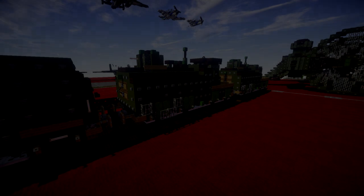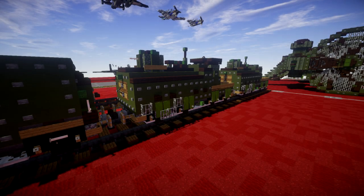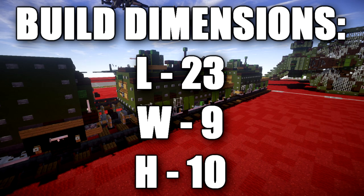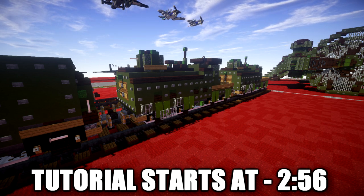Hello ladies and gentlemen, Skirtable4 here bringing you another Minecraft World War 1 video tutorial. In this tutorial we'll be going ahead and building the second part of the Zemeritz Armored Train. This is going to be building one of the very small machine gun cars, which is equipped with a machine gun and also a higher caliber 20mm autocannon — a nice little armored car.